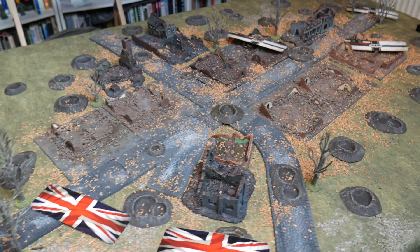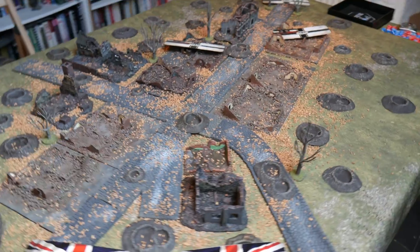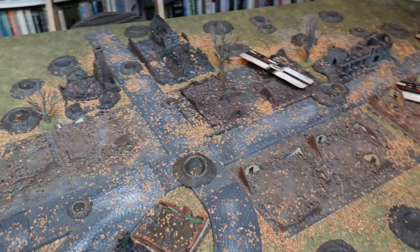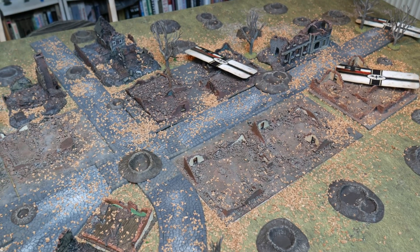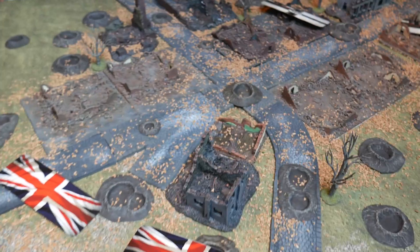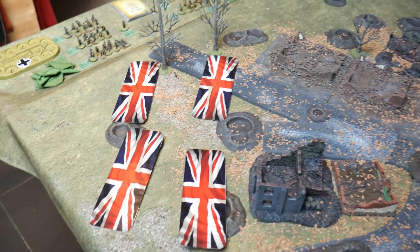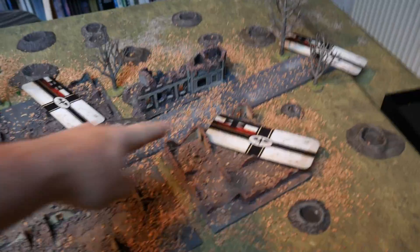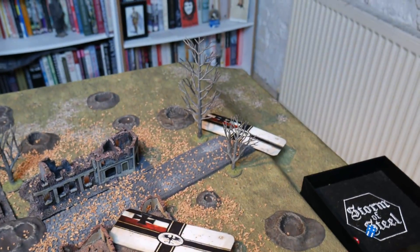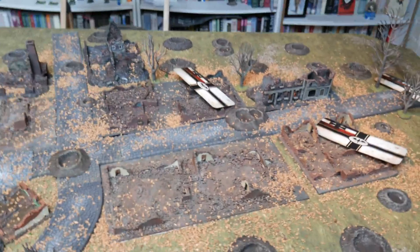So this is our table — a 3x4 sized table. The Australians are heading up the table along the long axis where the Germans are defending Poziers. In the centre you can see the ruins of Poziers as they looked in July 1916 — just a representation. We've got four blinds for the British platoon coming in, and three blinds for the Germans. Two German blinds are already in the ruins, and a third reserve blind is heading down the main road to take up positions, so there's at least a little bit of movement.